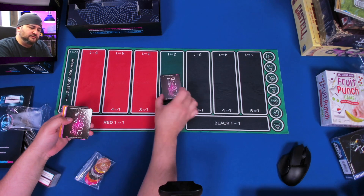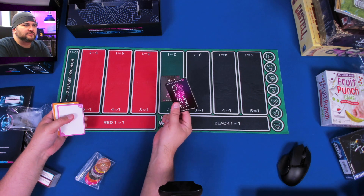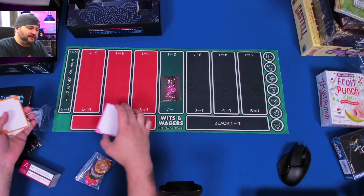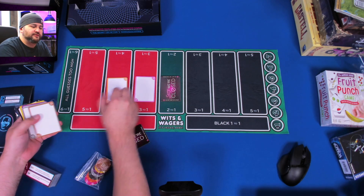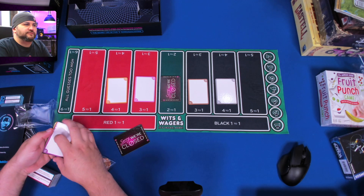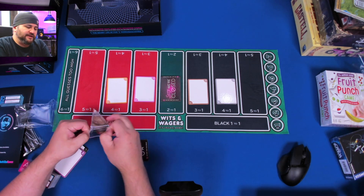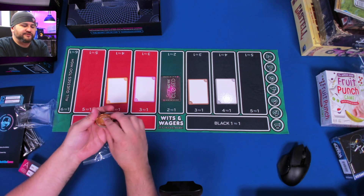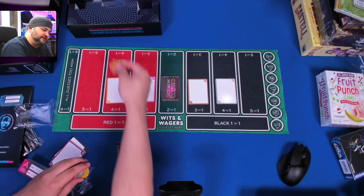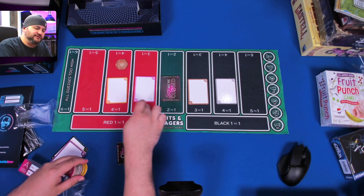If you're playing with an odd number of players you put a blocker here because you won't use that center aisle. Here are the dry erase boards so people can write their answers and then you can put them in the appropriate order. When people bet they use these chips — you only get two of your color.